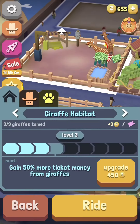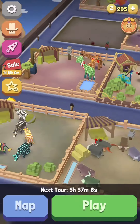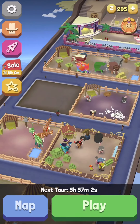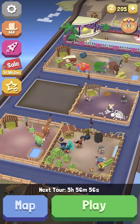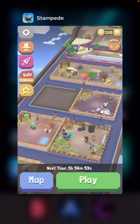But it doesn't matter — they don't need to be high level, it'll work either way. Right here I'm just upgrading some of my pens. I'll do the glitch right now. I have 205 coins in the game and my next tour cooldown is at 5 hours 56 minutes. All you have to do — whether you're on iPhone or Android — I'm just going to blur out my stuff, but you go to Settings.